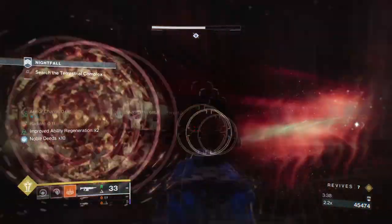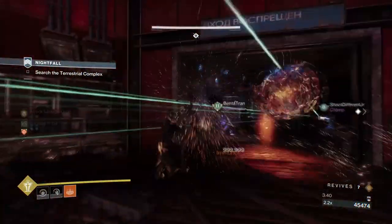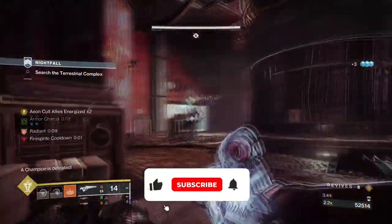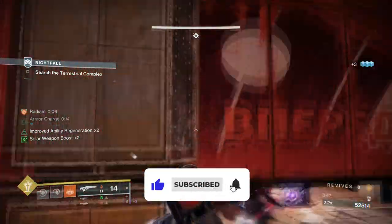Hello everyone and welcome back. In today's off-meta build, we have a highly underappreciated exotic perk that I haven't heard much talk about since its release and buff, and that is the Aeon's Soul of Force.